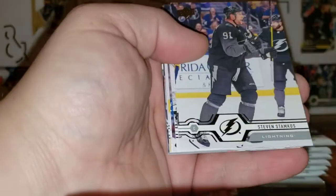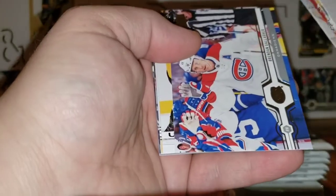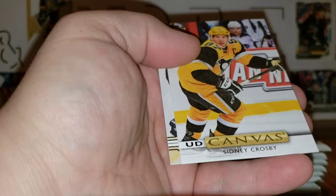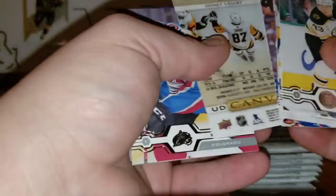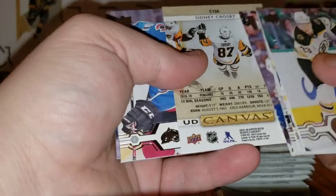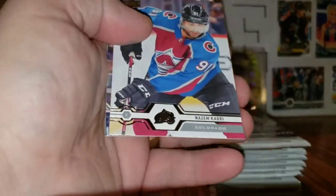Charlie McAvoy — hit a jersey, that's great too — Steven Stamkos, John Gibson, Brendan Gallagher, Sidney Crosby Canvas. Sweet! If you're gonna get a canvas, Connot McDavid, Crosby, Ovechkin — might as well. Those are the good ones. Beautiful.